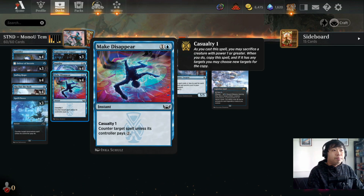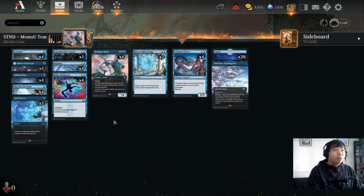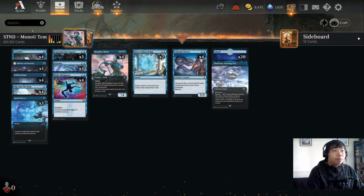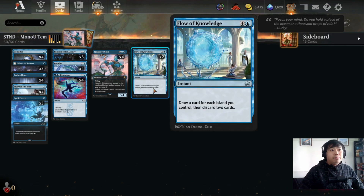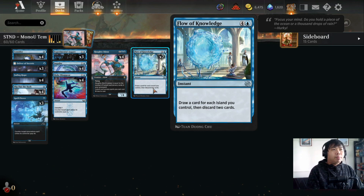Four copies of Make Disappear — our two-drop counterspell. We are playing four copies of Haughty Djinn. With the Djinn in play, all of our spells except for Flow of Knowledge will actually be just one mana. Another card I'm excited to play is Flow of Knowledge — I think this is really good in a mono blue shell and people should probably play more of it. In this deck we're playing two copies.